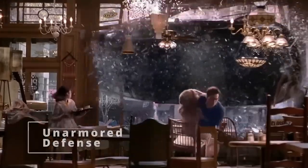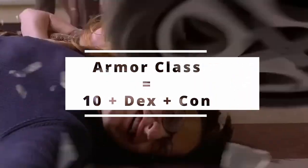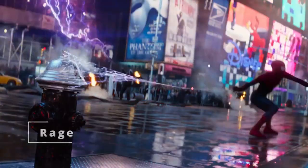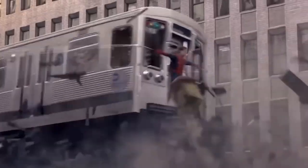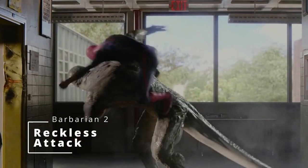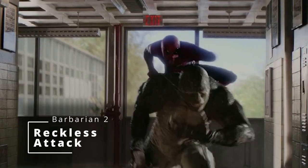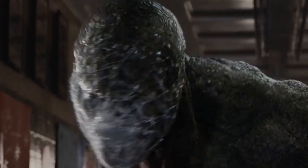And it gives us Unarmored Defense, so our armor class, if we're not wearing any armor, equals 10 plus our Dexterity modifier plus our Constitution modifier. And you get access to Rage, which makes it so you can deal some additional damage, and you get resistance to most physical attacks. Not to mention, you get advantage on any Strength checks, and Spider-Man is definitely pretty strong. Then at second level of Barbarian, you get access to Reckless Attack, allowing you to attack at advantage if you're willing to give your enemies advantage against you. And you get Danger Sense, which is exactly like Spidey's Spider-Sense to warn of impending danger.